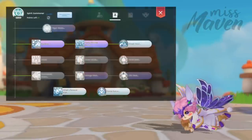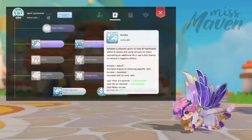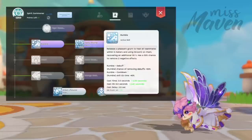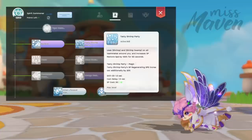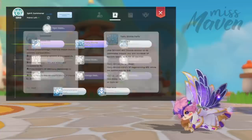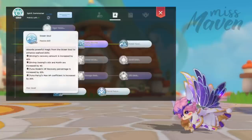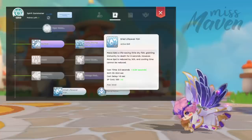Next, for the tier 3 Spirit Summoner job, get Rumble which heals nearby teammates using Room and has a high chance of removing 2 debuffs. Tasty Shrimp Party, which grants your teammates the effects of Fresh Shrimp and Shrimp Swamp and increases their SP regen. Oceanic Soul for enhancing the effects of your heals and shields. And Dried Lifesaver Fish for granting immunity to death for 8 seconds in exchange for slower movement speed.